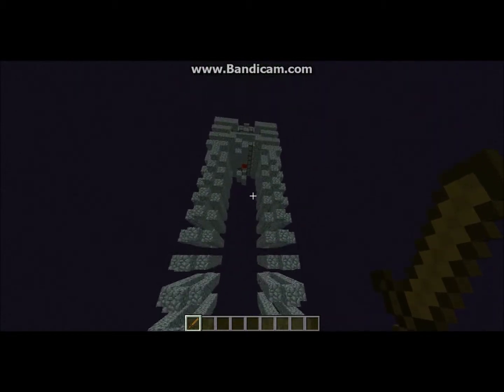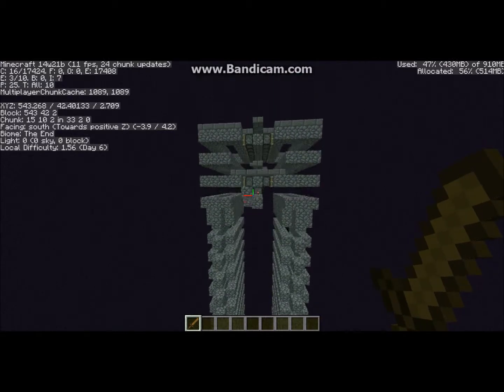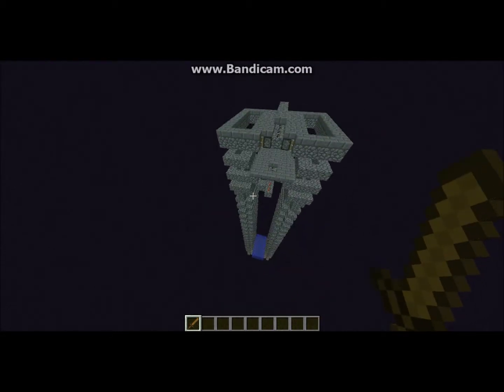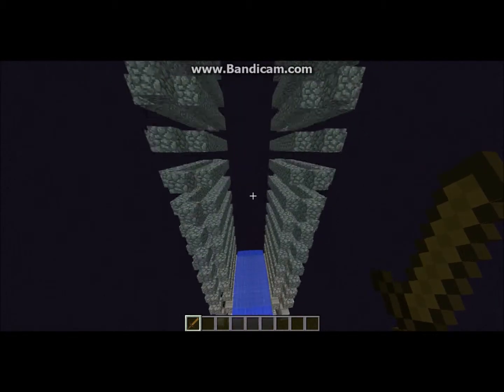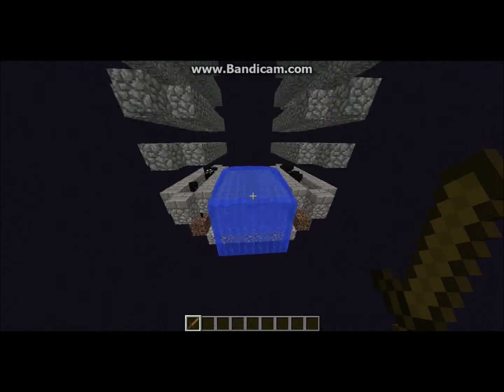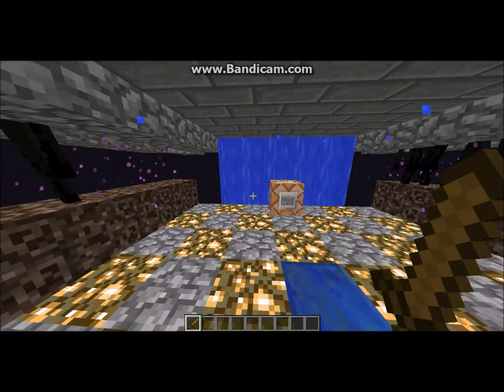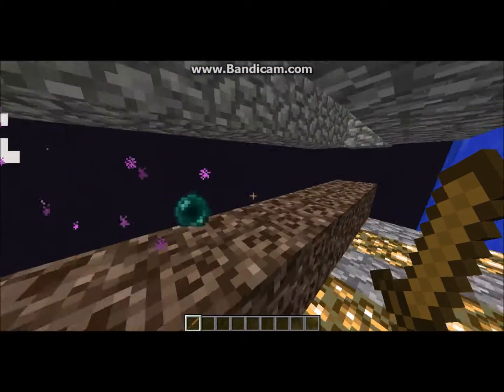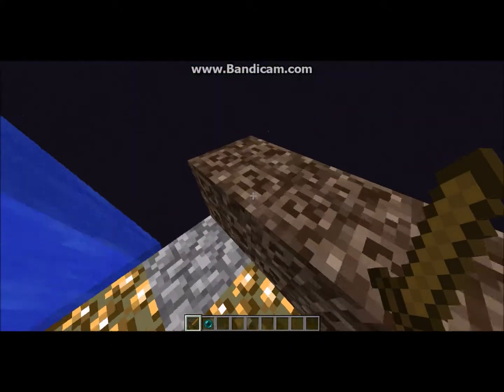And it's dirt cheap. This thing goes up to about Y-50. Most Enderman farms go up to Y-128. Snapshot bugginess sadly has its problems, but it works pretty well overall.